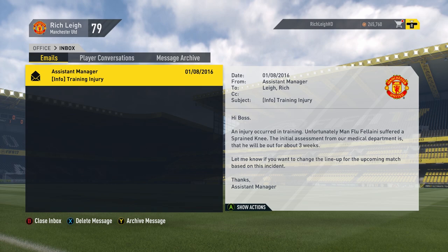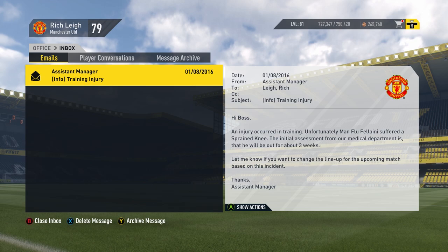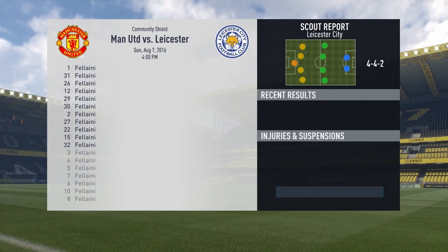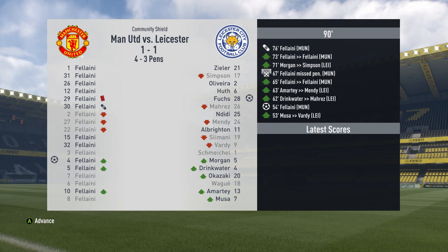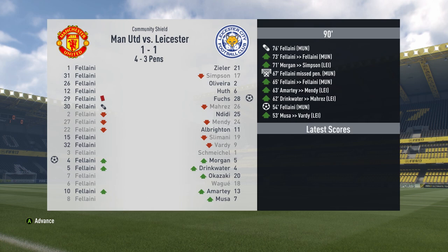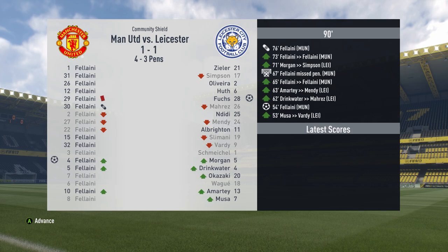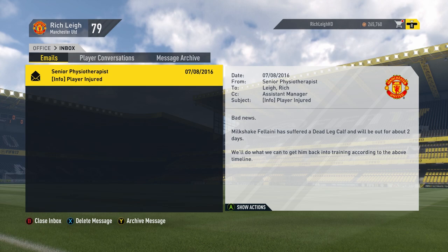We've not even made it to the start of the season yet and Manflu Fellaini is already skiving — supposedly he's out for the next three weeks with a sprain. With a name like Manflu, he's probably faking it. It's a good job we created some spares. We're taking on Leicester City in the Community Shield, and we actually win a penalty shootout. Fellaini did miss a penalty in 90 minutes, but then went on to win the shootout. Go figure.